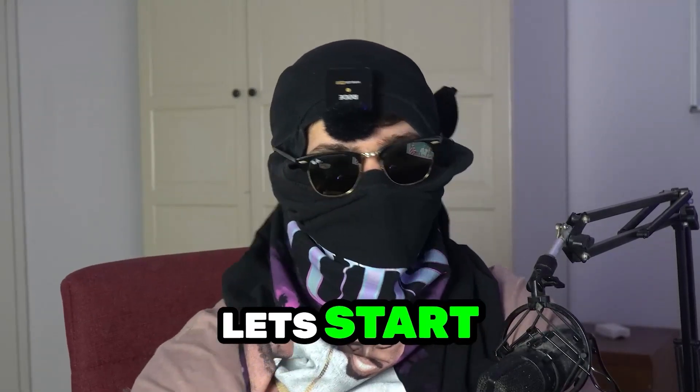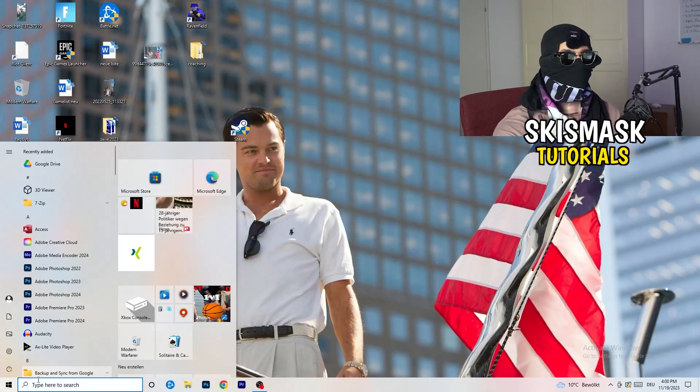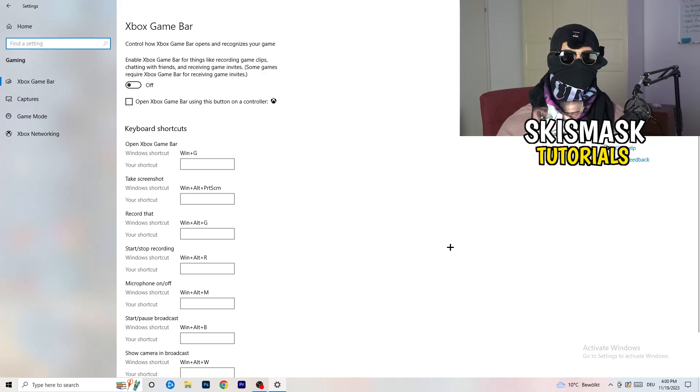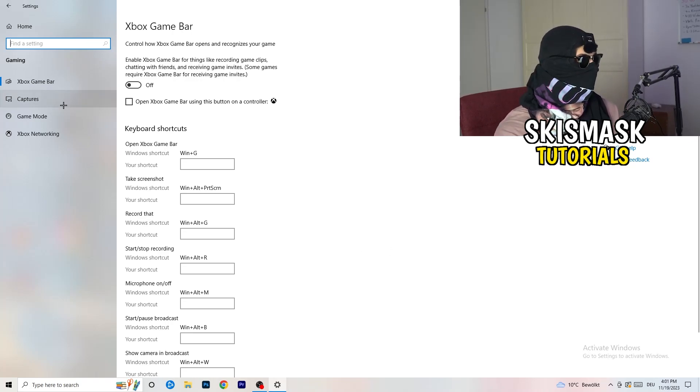The first thing I want you to do is go to the bottom left corner of your screen, right-click, and open Windows Settings. Go to Gaming, then click on Xbox Game Bar and turn it off. It causes a lot of trouble especially for low-end PCs — you don't want anything running in the background affecting your performance.